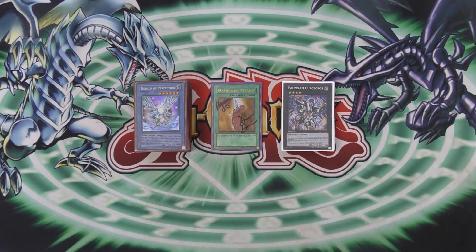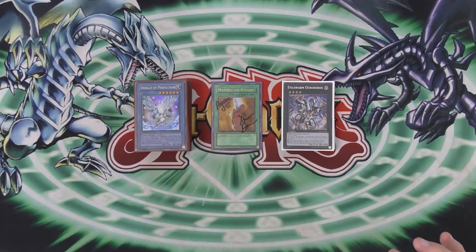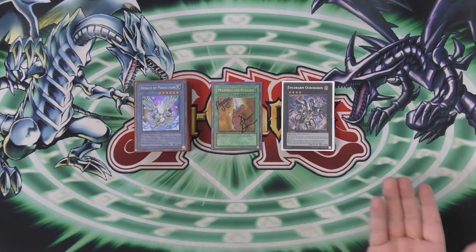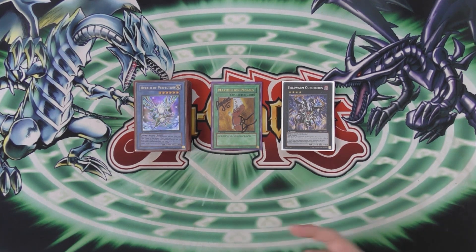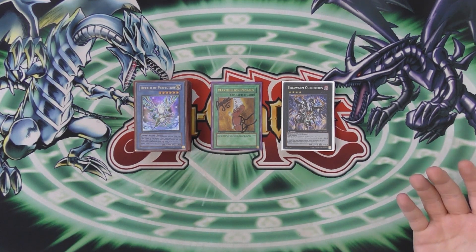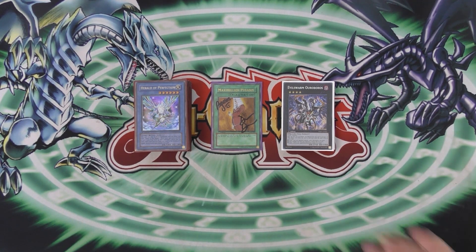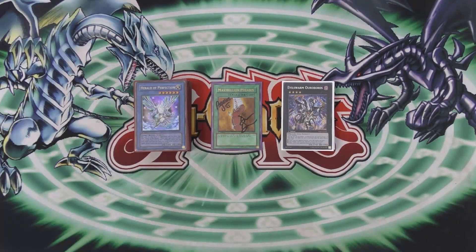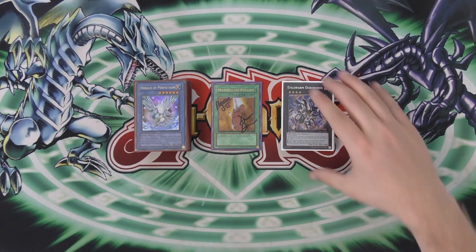So obviously this is going to be a Herald of Perfection deck, which a lot of you guys are going to instantly dislike — I hate Herald. But I think you guys hate Lynx summoning more. I think Alinthio would be really proud of me because I have this side by Pegasus. Pegasus, Herald of Perfection — that's Alinthio's thing, otherwise known as Austin Powers, our Yu-Gi-Oh friend from the UK. I think he'd be so proud of me for playing this.